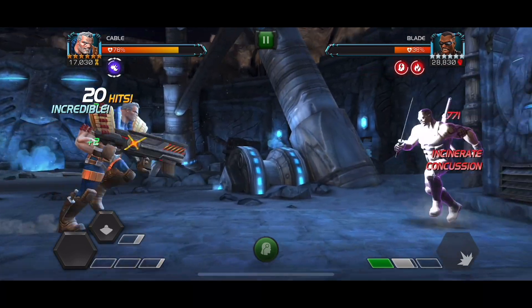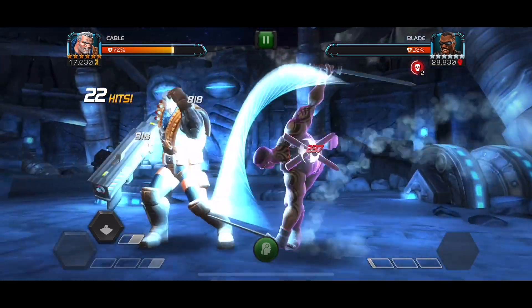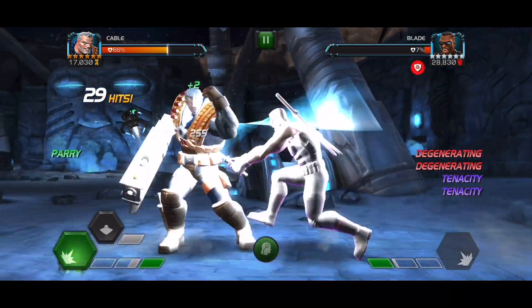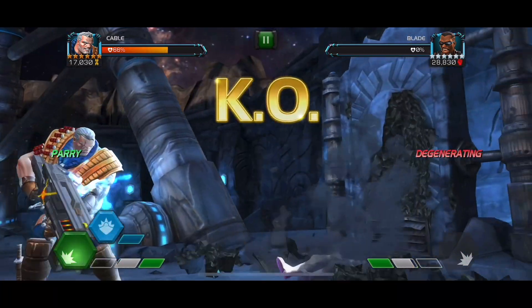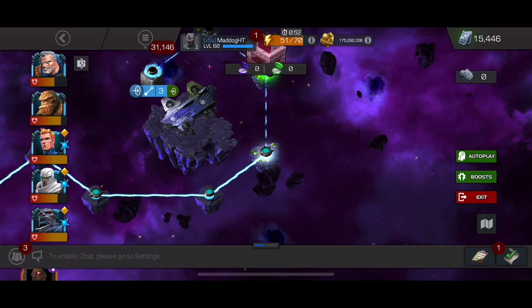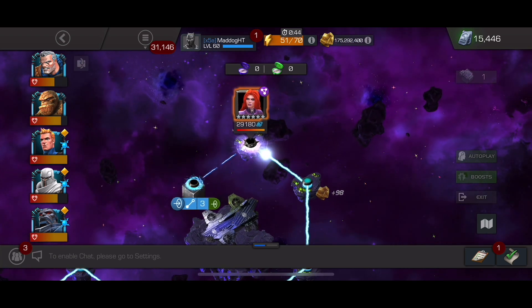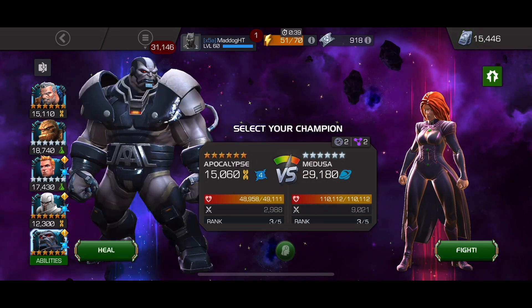I throw off the L2 which does have a concussion, so now the debuffs will stick. But he has a lot of power, so the duration of the D-Gen, Incinerate, and concussion were quite short. We get him down — not a big deal. You've got to keep an eye out for Blade. Tenacity is going to shrug off debuffs really fast, and depending on how much power he has, he's going to shrug them off even faster.